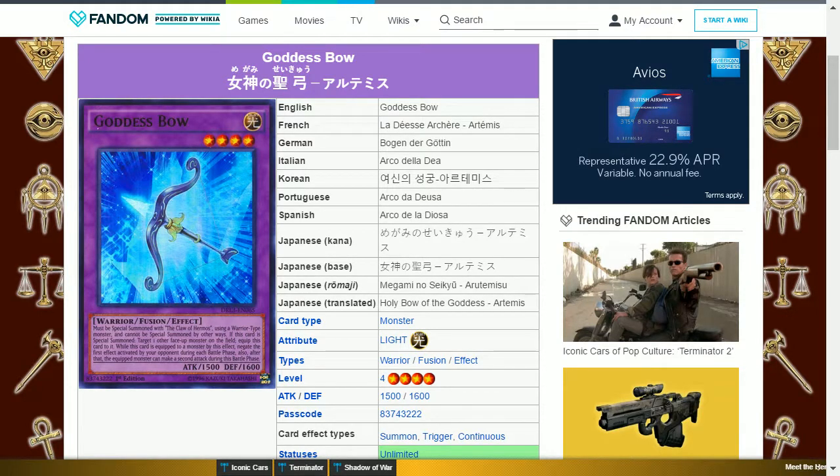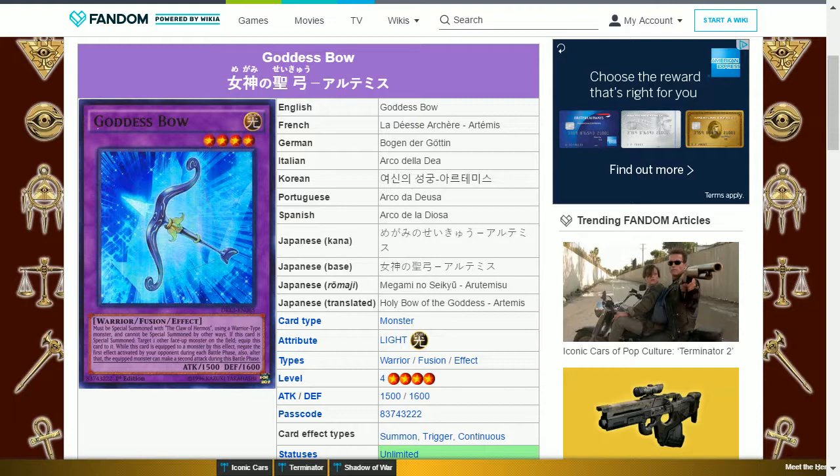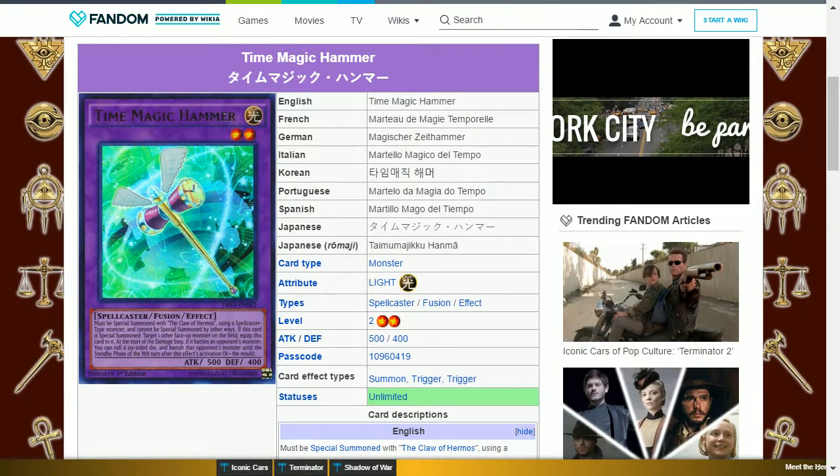The next card is Goddess Bow. This is a light warrior fusion level 4 with 1500 attack and 1600 defense. It must be special summoned with the Claw of Hermos using a warrior-type monster and cannot be special summoned by other ways. If this card is special summoned, target one other face-up monster on the field and equip this card to it — while equipped, negate the first effect activated by your opponent during each battle phase, and after that the equipped monster can make a second attack during this battle phase. The effect can be situational at best, and so is probably the least useful of the Hermos fusions.